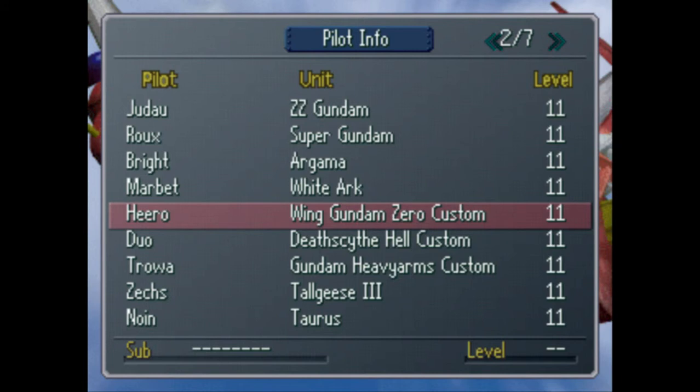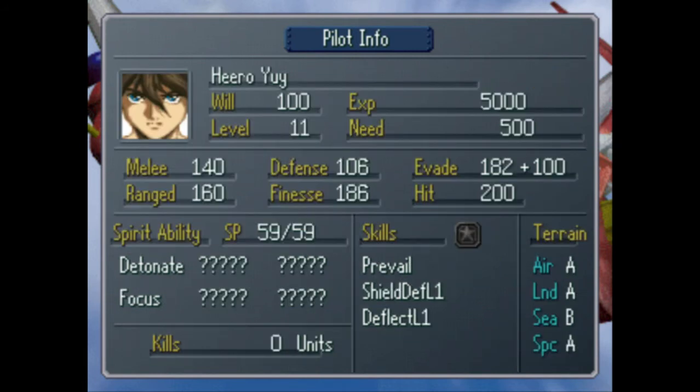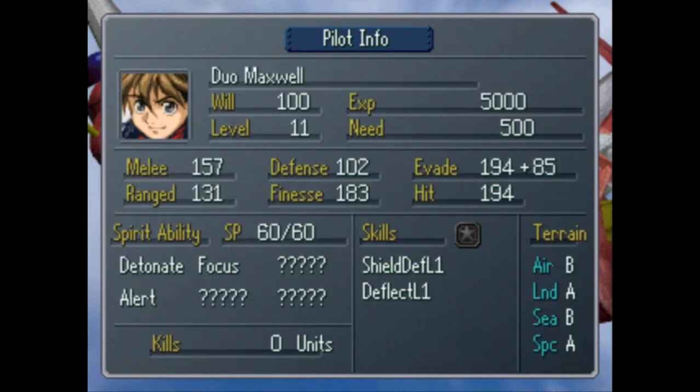Heero — his hit's not as low as I remember. I remember his hit being really really bad. Whatever, he looks actually okay here. But Jack pointed something out that I didn't notice before and I think it's hilarious — pay attention to his spirits. Now let's look at Duo — he's got focus and stuff, shield deflect. Duo's pretty okay, he's fine if you want to use him.